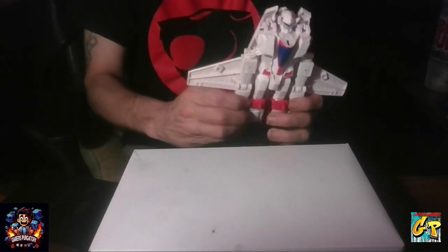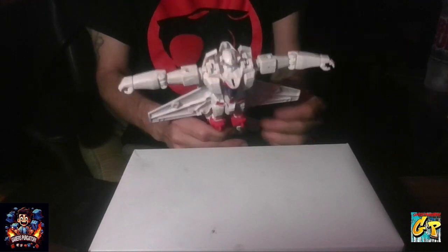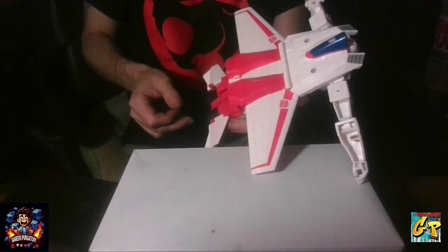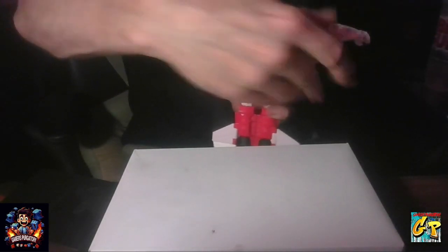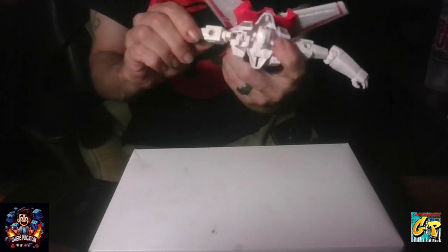Next, we're going to pop out his arm, bring him up on some cruces to get the head in. From there, we can just take this part, and as we're bringing it up, make sure the wings come back and lock it, and bring him all the way up.